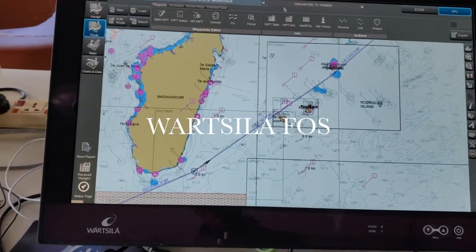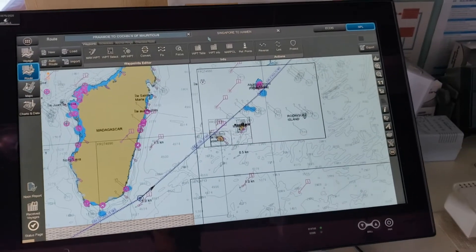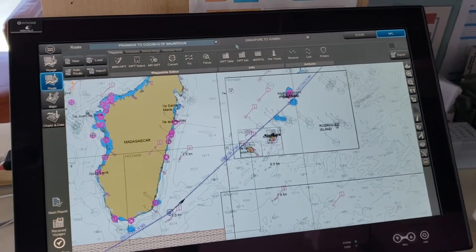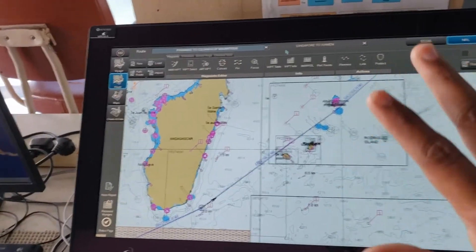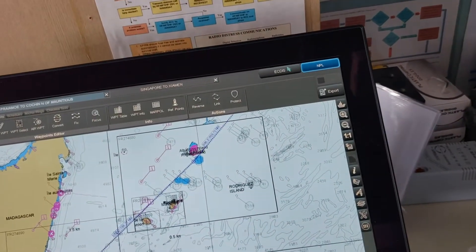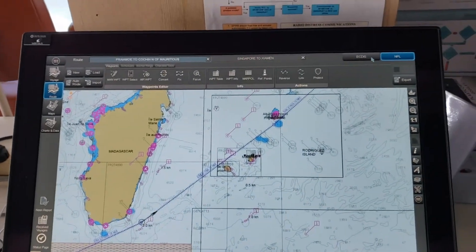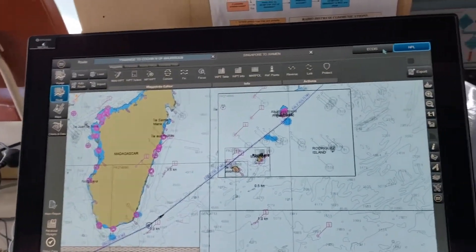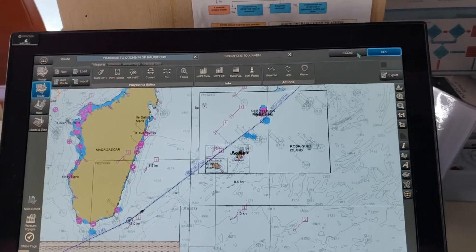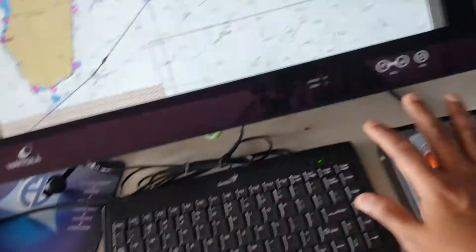The Wartsila FOS has been newly installed and is now coming on all ships. It is basically only for planning purposes and there are two modes: Navi Planner and ECDIS. The ECDIS is not to be used for navigation purpose — you have both. This is only a planning station; there is a keyboard and a mouse.